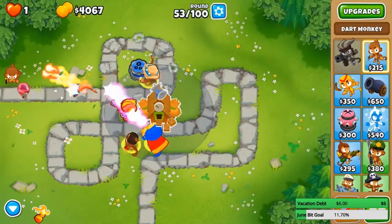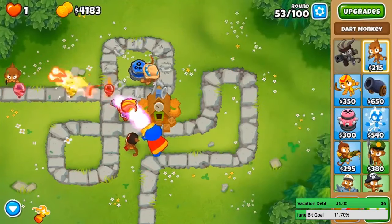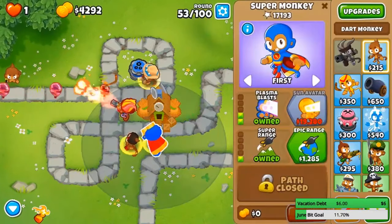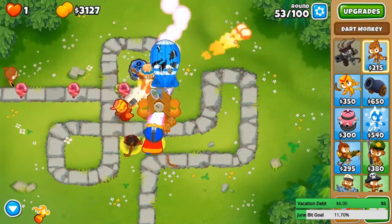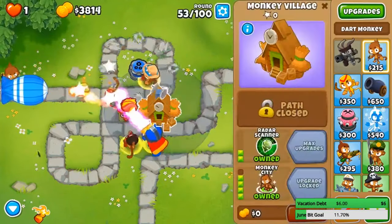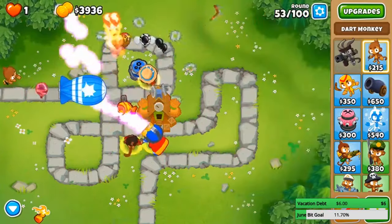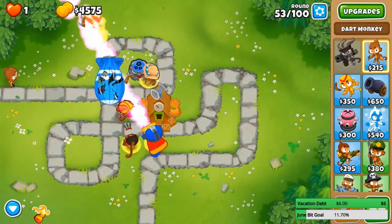You can get a free dart monkey every round — let me just drop that guy at the front. It's actually worth it in this game mode. Think about this: it costs three thousand dollars to buy it, and in return you get a free 200-dollar dart monkey every round. Do the math and in about 15 rounds you'll make back the cost. We've got 40 rounds to go, so this will give me 40 free dart monkeys for the cost of 15.